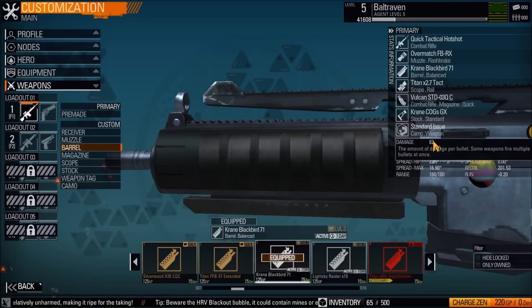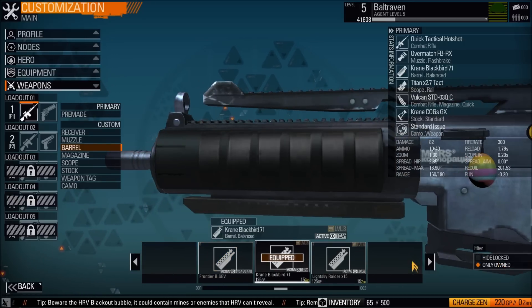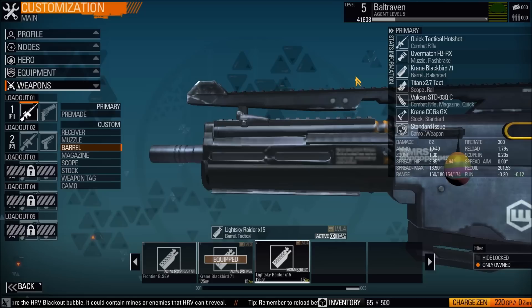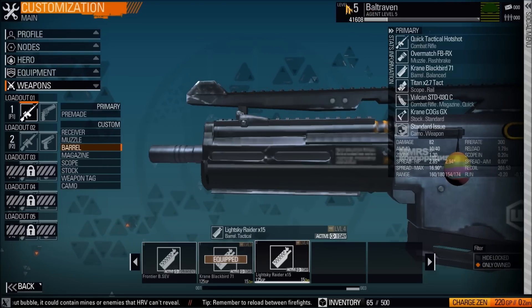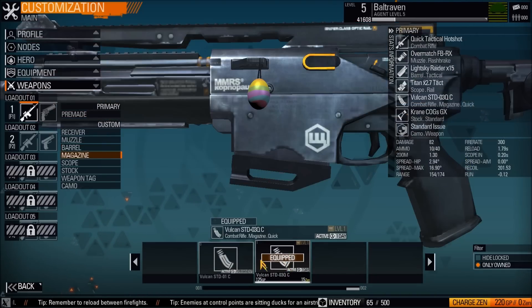Then we get the barrel. I have two barrels because I bought one and then I got one from the level 5 reward. Every time you level up you get a little bundle that has a couple of weapon items that you can use.